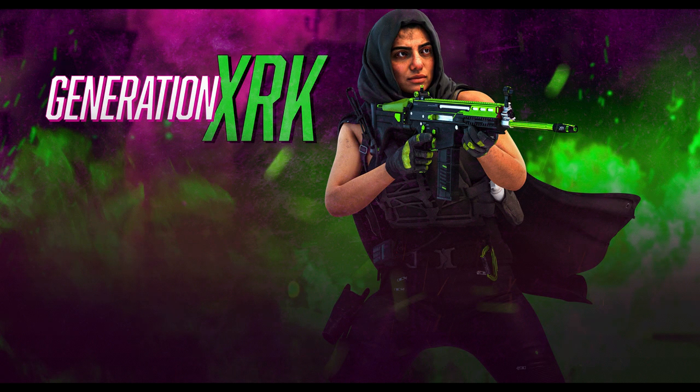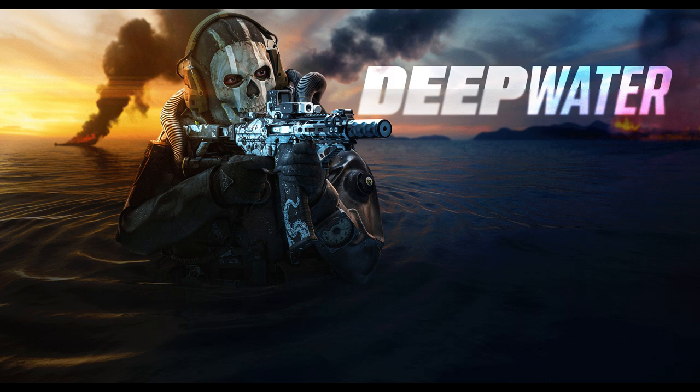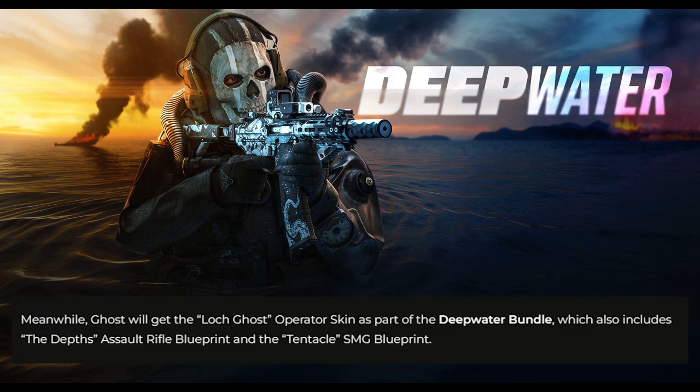There's the Generation XRK bundle, which will include the Voxel skin for Farah, as well as two weapon blueprints and other cosmetic items themed around the XRK weapons manufacturing company. For Ghost, there's the Deep Water bundle, which will have the Locked Ghost skin, which is basically like a scuba suit looking skin for him, as well as the Deps Assault Rifle blueprint and the Tentacle SMG blueprint.